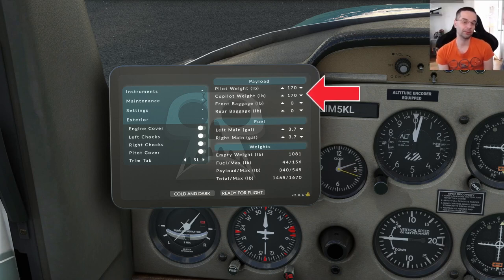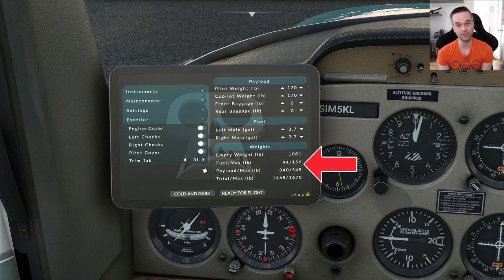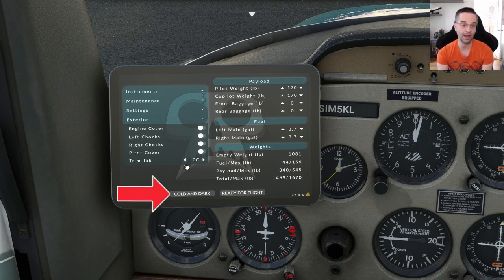On the right-hand side of the EFB we've got payload just like any other airplane. The fuel section lets you adjust how much fuel you have on board in both wings, with your current weights and max weights shown so you can plan your weight and balance properly. At the bottom are two shortcut buttons — cold and dark and ready for flight — to get going quickly. I like going through the whole checklist, but on occasion when I'm in a hurry I'll just press ready for flight.